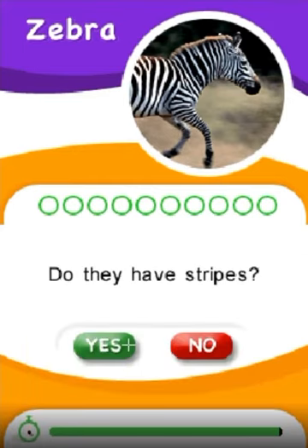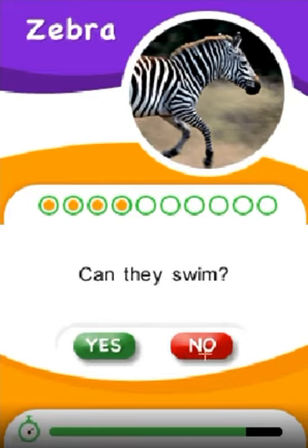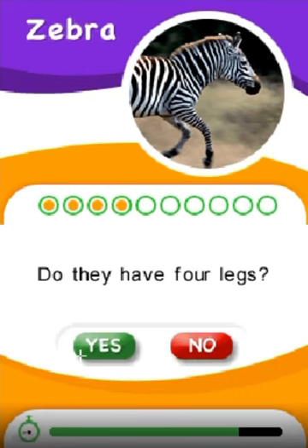Do they have stripes? Yes! Can they fly? No! Do they live in nests? No! Can they swim? Yes! Do they have four legs? Yes!